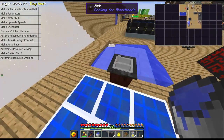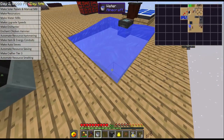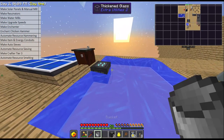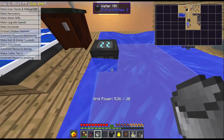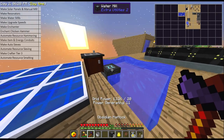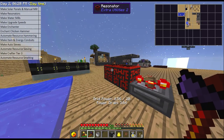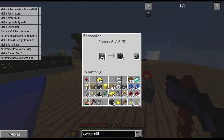We're also going to need a bucket of water because we need to use our sink here to get some flowing water. Water mills work by checking the sides of the mills — if there's flowing water next to it, it will generate grid power. You can see three sides are currently touching flowing water, which means it's going to generate 12 grid power. If you can get all four sides it will be 16, and we'll have more than enough. You can see the grid power is going up without me using the manual mill now.